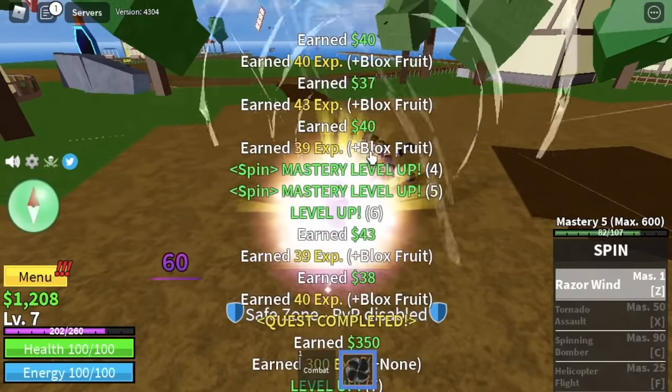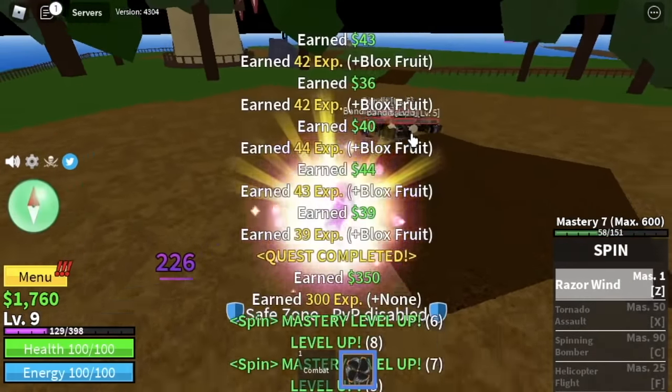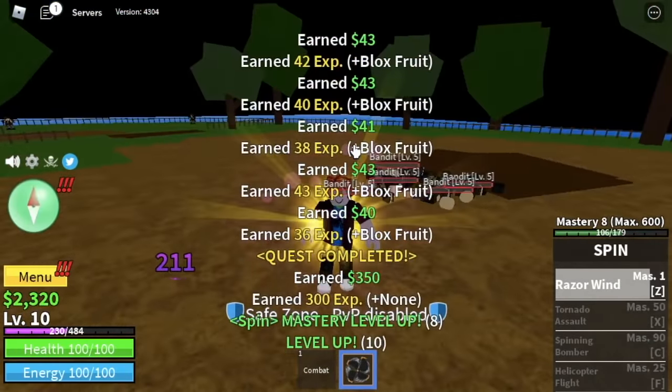You need to hold the Z skill to maximize the damage. So at level 10, next island, the Fountain City.